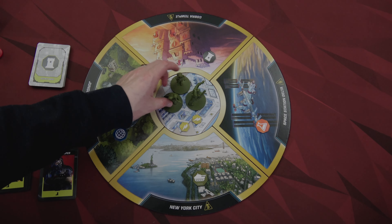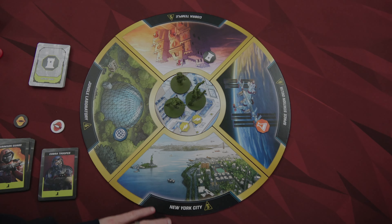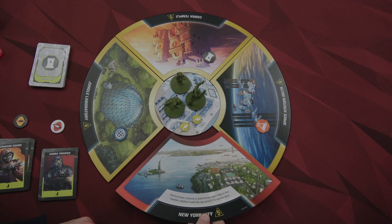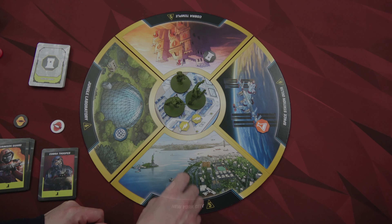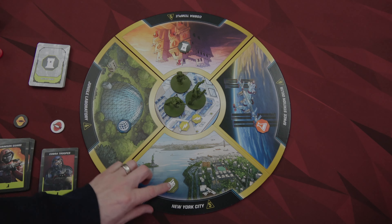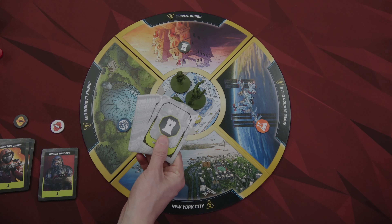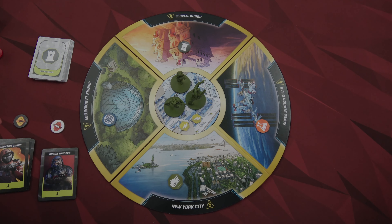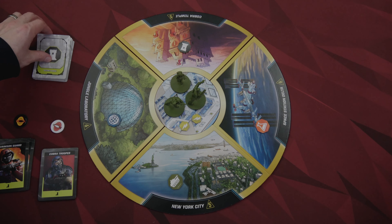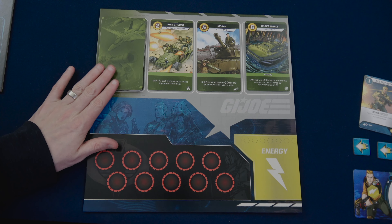We have placed each of our miniatures in the center here in the pit. I've also placed out the four locations - there is an easy or normal side and an advanced side. Considering I did not win last time, we'll use the normal side. I set these up randomly and then placed out the location tokens. These are new from the Power Rangers game - this allows you to use a basic set of cards for deployment and put these in any locations, usable in Power Rangers games as well.